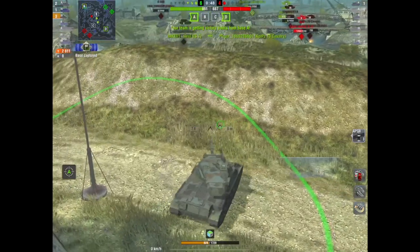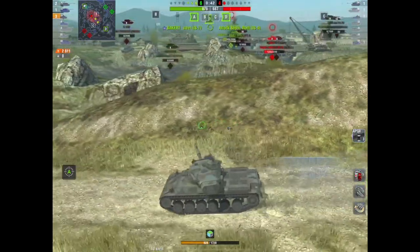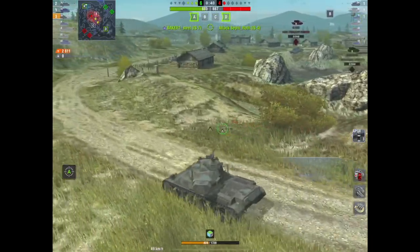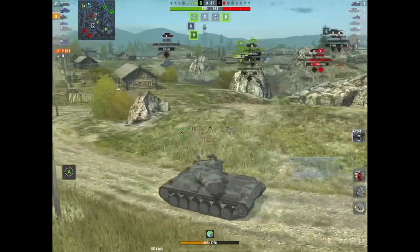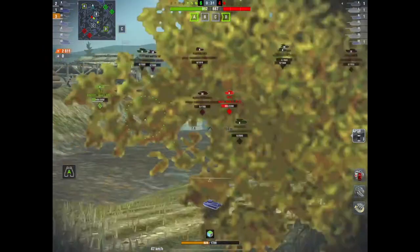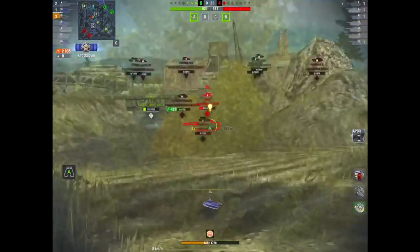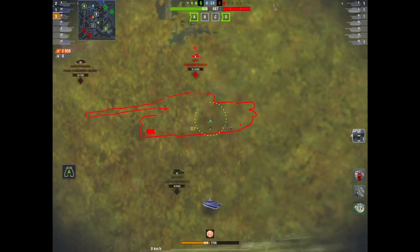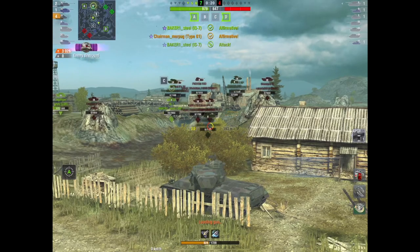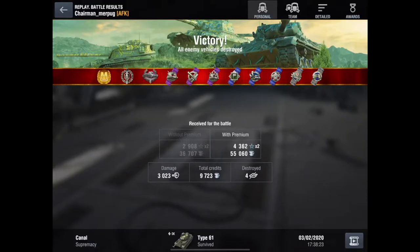There's only one tank left — it's the IS-7. Wait, sorry — the IS-7 was on his team, not the IS-4. So there's an IS-4 left. Can Chairman get down there and do something with the IS-4? The IS-7 is going in for the kill — there's the IS-4. Smack him, boom, smacked and tracked. Can he get the kill? Come on — kill number four, please. Yes he does! Wowzers — edge of the seat stuff. Fantastic game, really well played. 3,023 damage, great mastery, four kills. I love that replay.